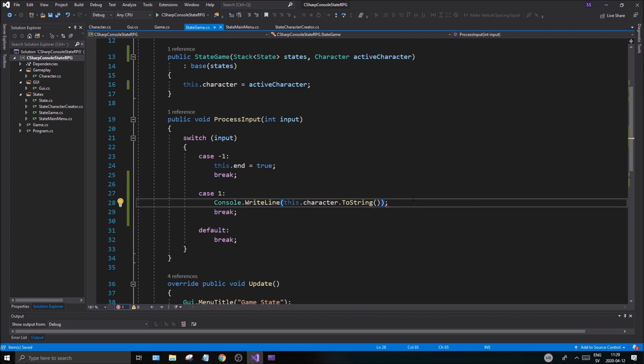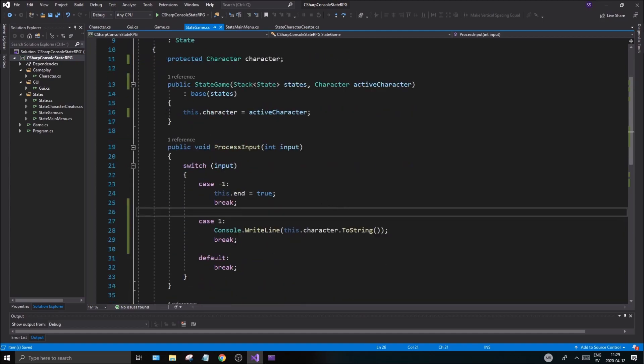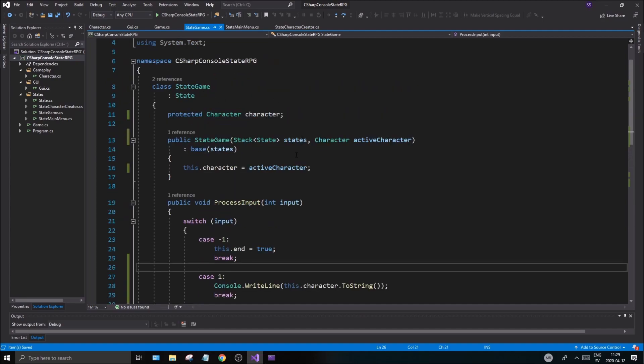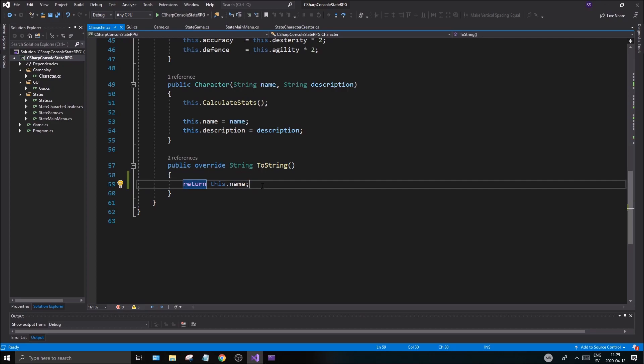Now we have our new game — you can see it's the game state, and we can print out our character stats. We need `Console.WriteLine` here to print that out, and you'll be able to see your character name. Now we have a setup where we can send in our active character into the game, we don't need the whole list, and we can manipulate that character as required. This is very good. Now we have everything set up to run, but we don't have a good `toString` function — all I'm seeing is the name. I want to see the name, description, level, and EXP at least.